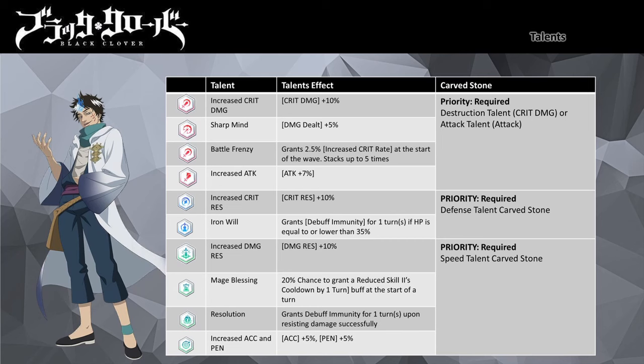In the Support Talent Wheel, you can choose Increased Damage Resistance for the 10% damage reduction. For the other talent, you can pair it with either Mage's Blessing, Increased Accuracy, or Penetration. Mage's Blessing allows him a 20% chance to cool down his Skill 2, which could allow Third Irea to refresh his AoE Electrocute continuous damage instances or apply more stacks. Increased Accuracy and Penetration can also enhance his damage potency — Penetration ignores a portion of the target's defense, while Accuracy helps boost Ria's survivability by increasing his chance of damage reduction activation. Personally I would recommend Mage's Blessing over Increased Penetration and Accuracy.